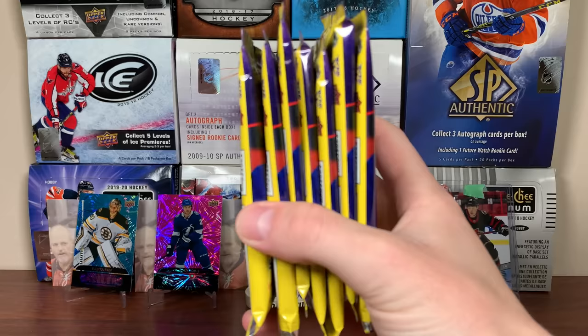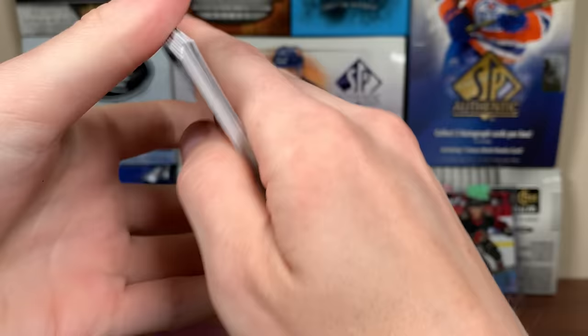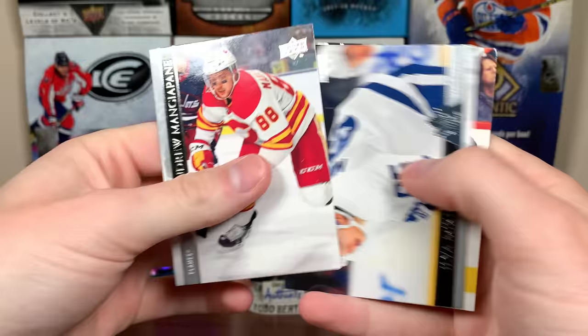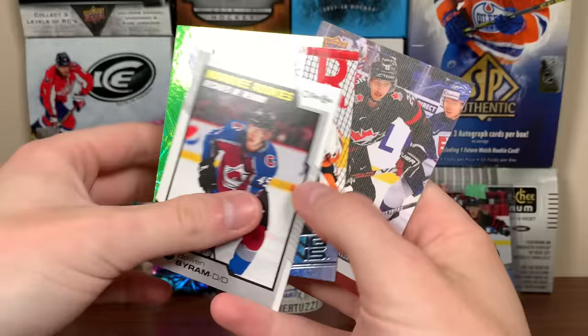Let's open the final Blaster — the final seven packs. Hopefully we'll get two Young Guns this time around. We got another Young Guns right away — defenseman Alexander Yellison, Young Guns, signing out of Russia. Before I continue, here's what we got in the second Blaster: a good Blaster, but lacking Young Guns.